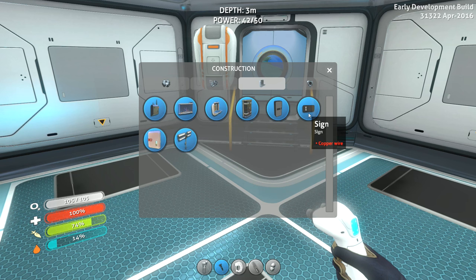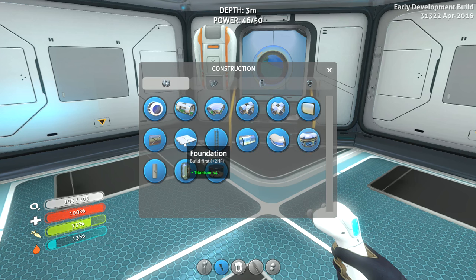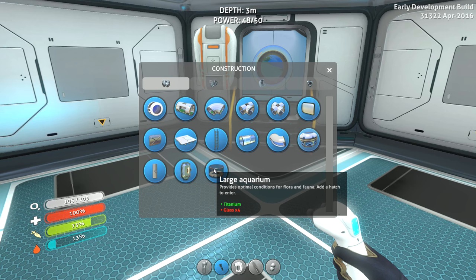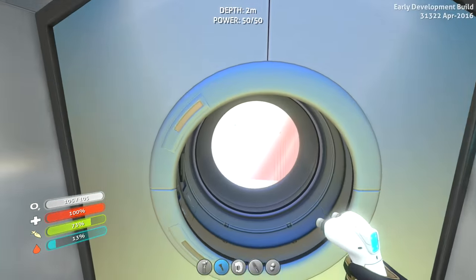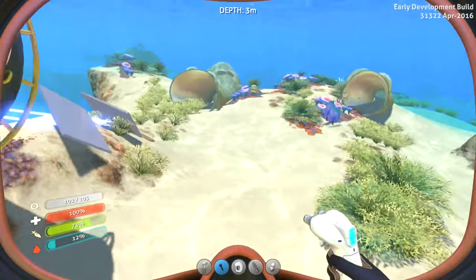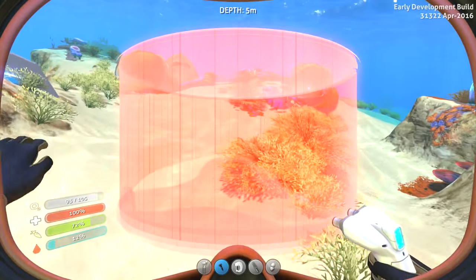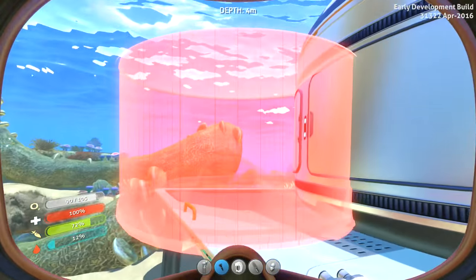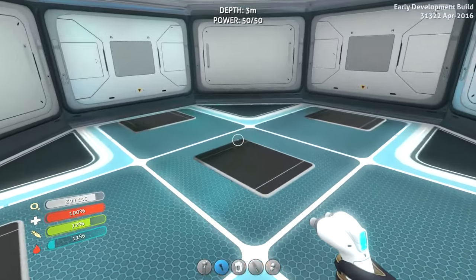A sign — what is that for? Wall locker, big locker — probably just size difference. A chair, surprisingly comfy. Desk. Reinforcement foundation. Oh, large aquarium — here we go, so I need four glass. Add a hatch to enter? Really? How big is this thing? Holy crap. What, do I put it outside? Can it seriously be outside or something? I'm a little confused by this one. I probably just need a small aquarium to get started.